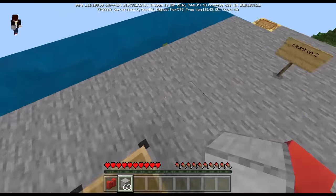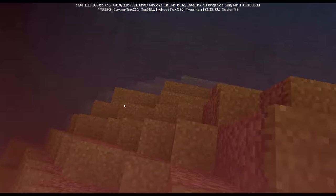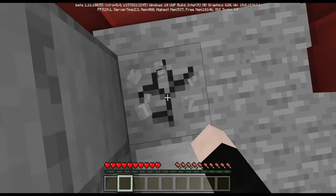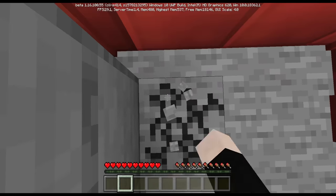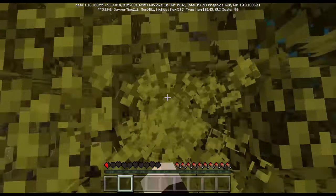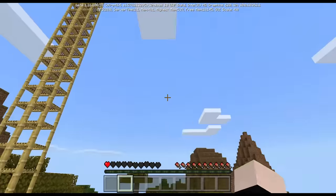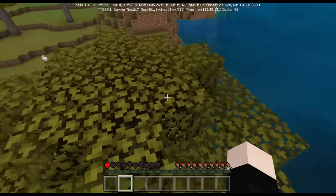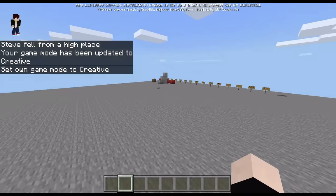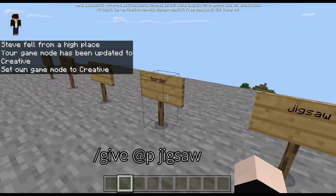Even if you go below and around, you still cannot pass where the border blocks are. Watch — even going underground, I still cannot pass the border blocks. They form a full vertical barrier.